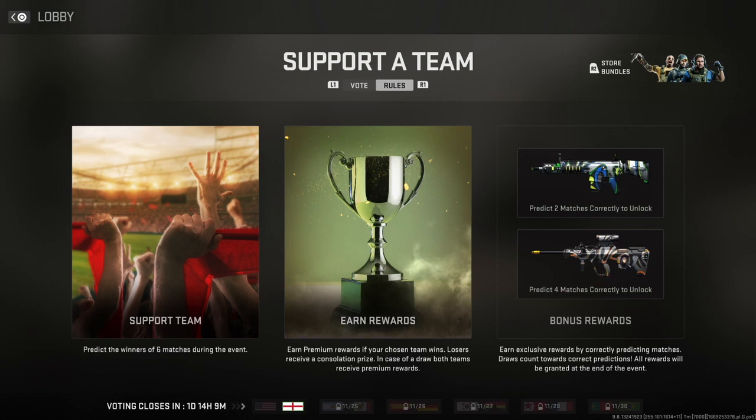There are also two crazy weapon blueprints which will be coming out over the next few weeks, depending on who picks the right winner. So in order to know the results, you will have to come back every couple of days. You can see that there is a timer there — the voting closes in about one day. So you will want to try to do this as quickly as you can, vote on one of these teams, and then just come back after the match to see the rewards that you have gotten.